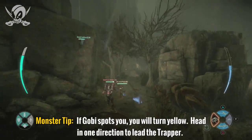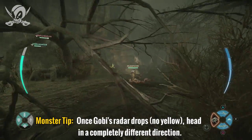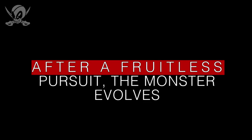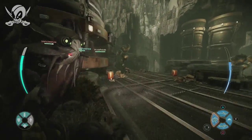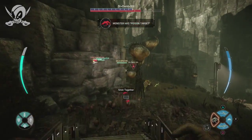If you were the monster and Gobi sees you, you will turn yellow. Head in one direction, and as soon as you're no longer yellow, haul ass in the opposite direction. Because most good players are going to try to predict where you're going and send Gobi in that direction. Gobi works very much like sonar — it goes out in a V in front of you, so you have blind spots behind you and to your left and right.